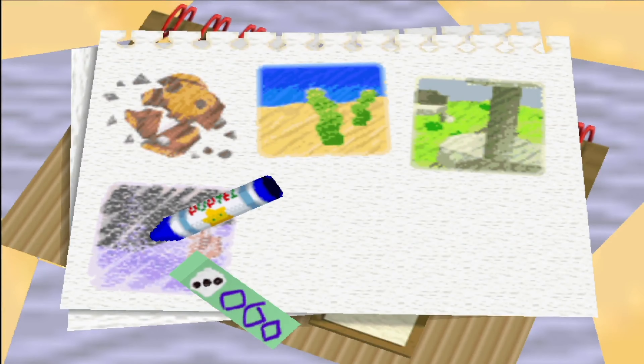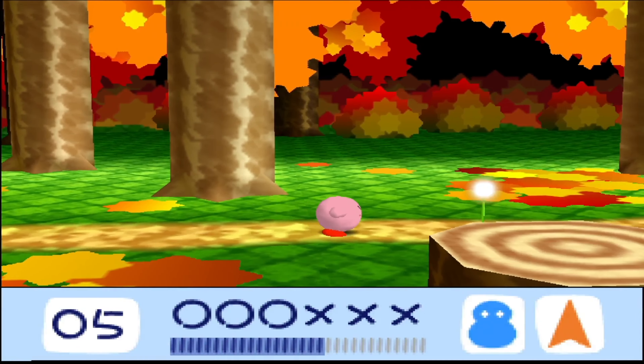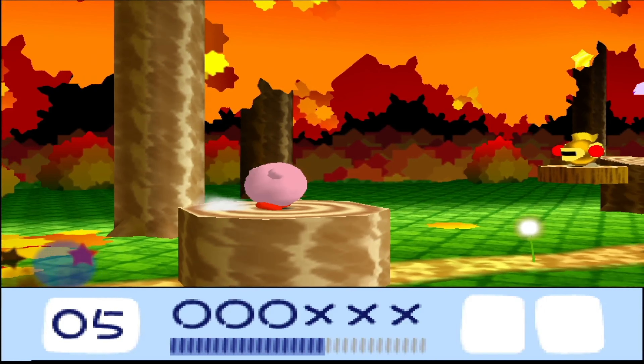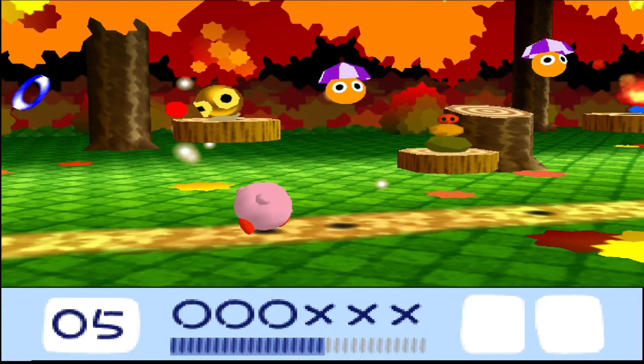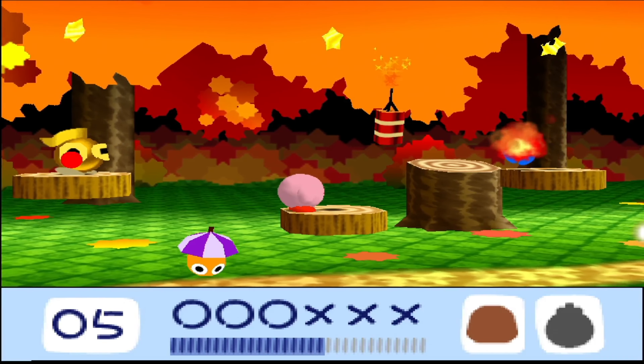Taking a quick look at my notes. I did remember this stage needing a certain copy ability, but this one cannot be found in the stage itself. So for this one, we actually need to go back to a different one. And I found out the best one to actually go for is stage 1-2, because the power-up we're after is Stone, and here we actually find it pretty early on.